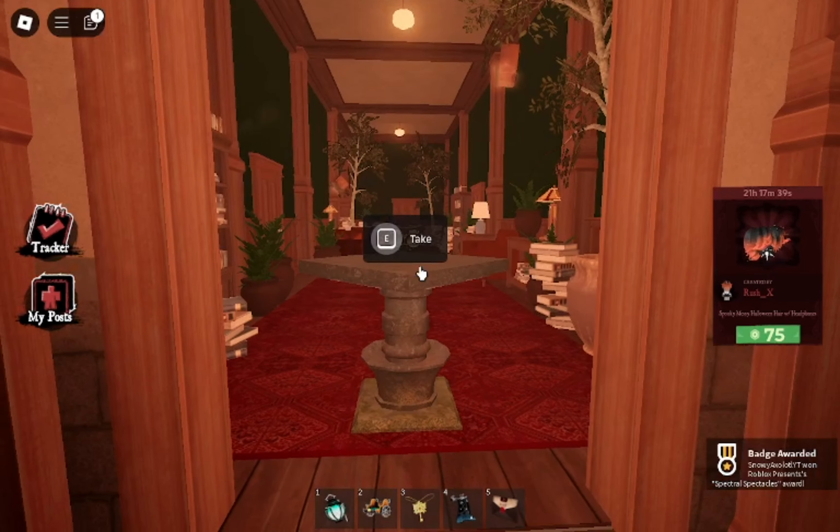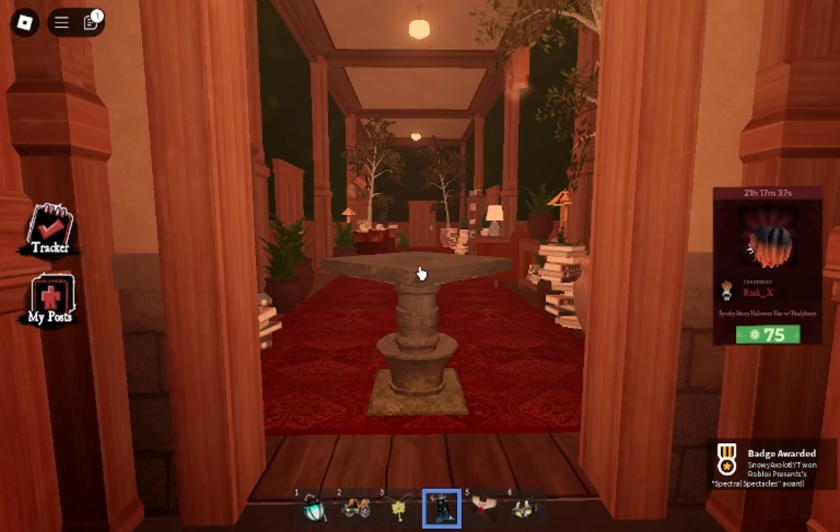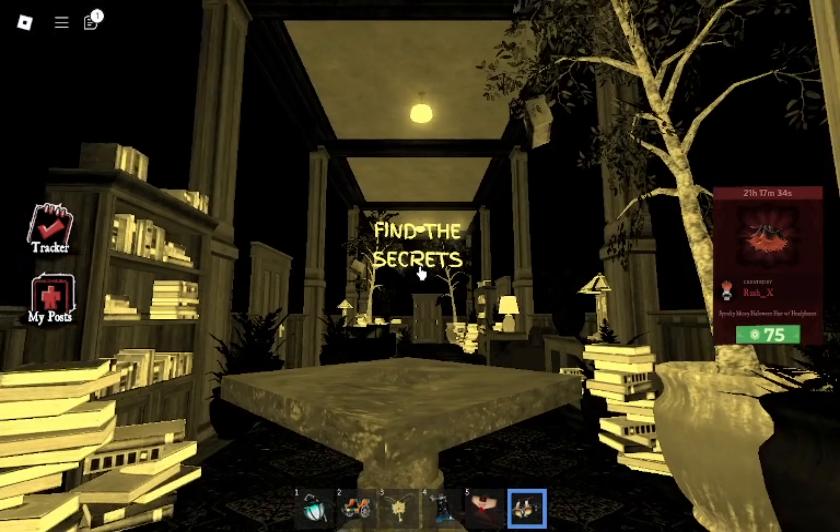And just like that, I got the Spectral Spectacles. I can click on Take. And using these, you're able to find things all throughout the Haunt event.